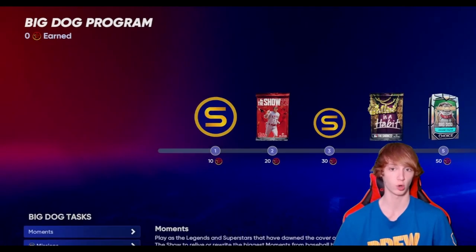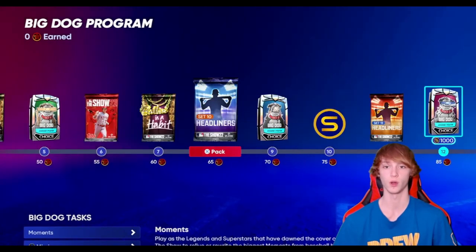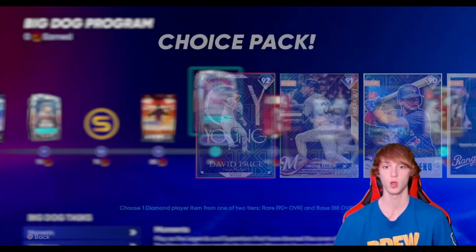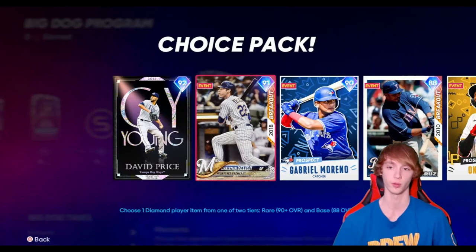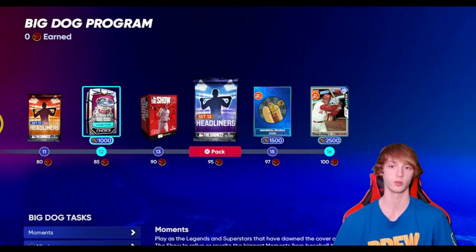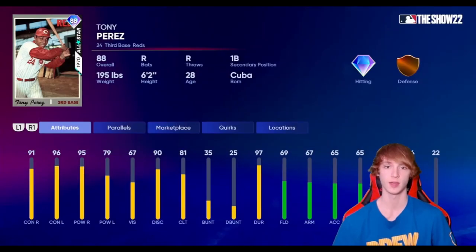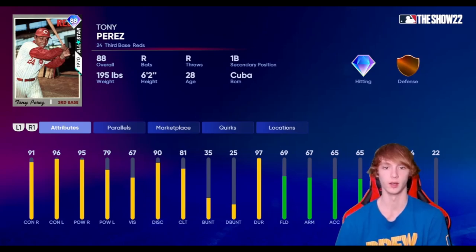There's also the Big Dog program that was just put in the game yesterday. There's a Big Dog pack with Anthony Volpe you can get. Otherwise there's the Big Dog set 2 with Bobby Witt Jr., which is 20,000 stubs. There's also the Big Dog three-pack with David Price, who's about 40,000 stubs, and Christian Yelich who's about 38K. At the end it's a Tony Perez — he'll be pretty good against righties as a bench bat, but probably wouldn't start on too many teams and doesn't have great defense either.